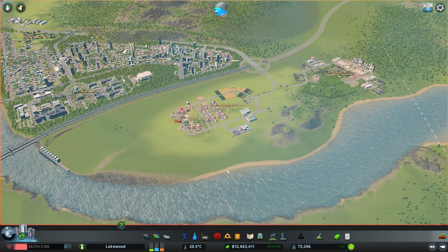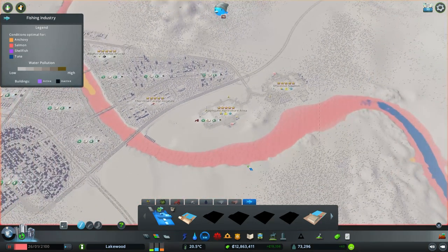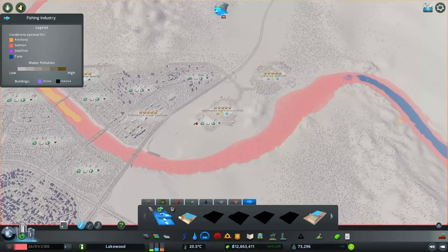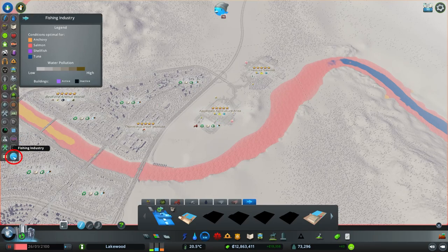The fishing industry can be found in the last tab of the garbage and industries city services menu at the bottom. By clicking on this tab, it switches our view to the fishing industry info view, which can also be accessed by clicking on the fishing industries button in the info views menu on the left. This info view shows us the distribution of all the different fish available in the waters around our city, as well as water pollution.